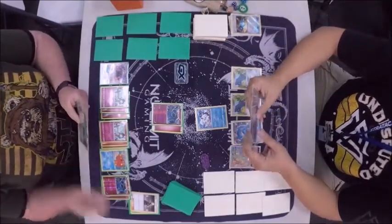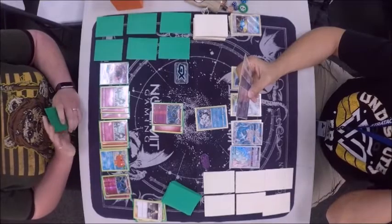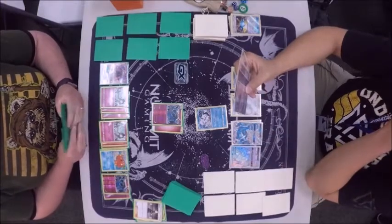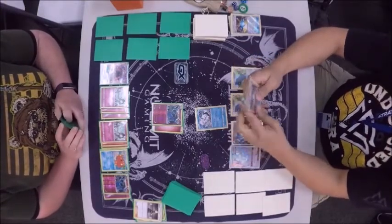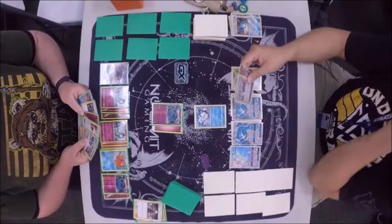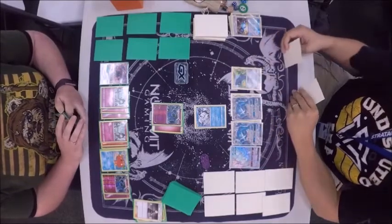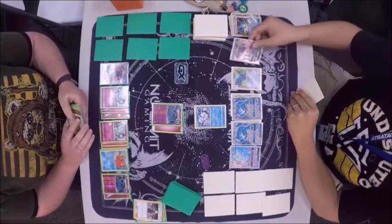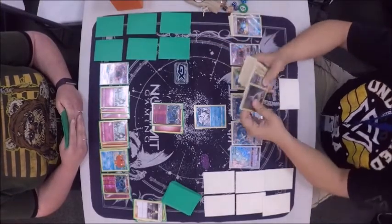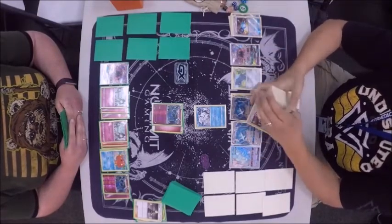We're going to see another pass. These decks are definitely getting off to a slow start — you don't want to let Metagross ramp, because once it gets two Metagrosses it's almost over because of the energy acceleration. We're definitely going to see him put that rare candy down. He top-decked a Sycamore after grabbing the Lele. He's going to go ahead and go in here — looks like he's going to grab a Guzma.